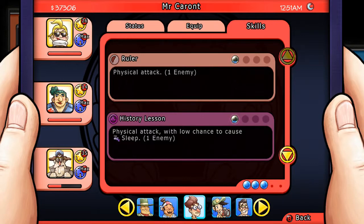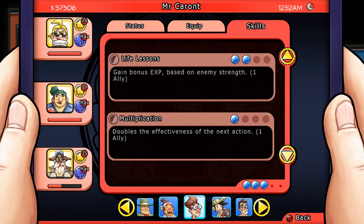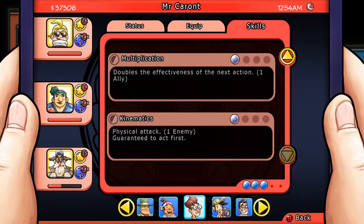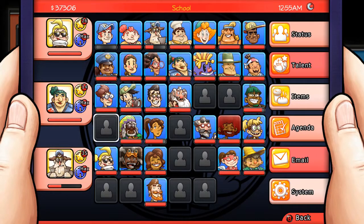Physical attack on one enemy. Physical attack with a low chance to cause sleep. Gain bonus XP based on enemy strength — that's interesting. Doubles the effectiveness of the next action — that could be interesting too, if played into a healing ability particularly. Physical attack guaranteed to go first. So obviously he needs some levels to get the full measure of his ability, but at least we got him now.